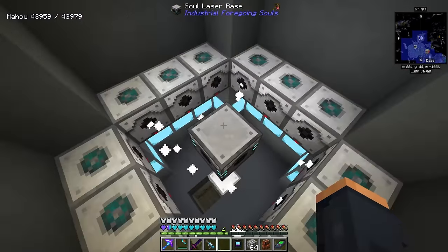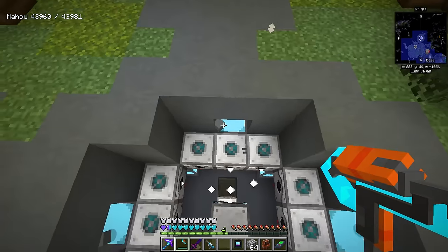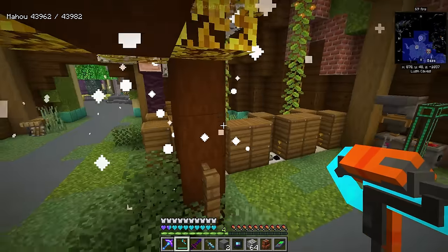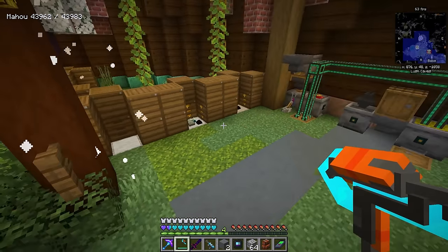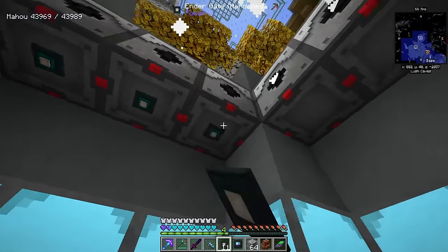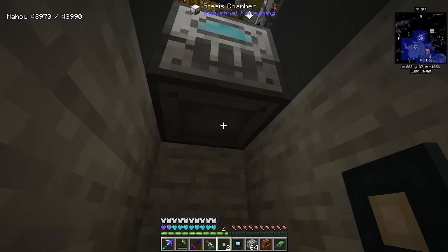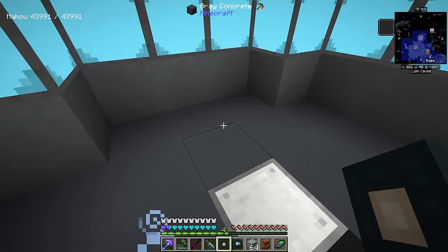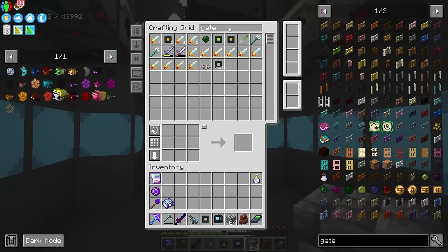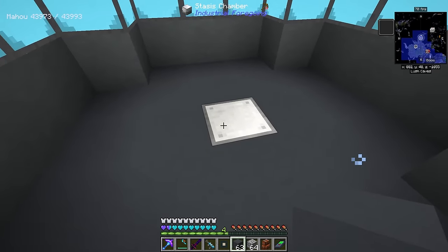It needs a blue laser lens in order to fill it with soul, and then we're going to pipe that soul from the top to any side we want. For now the only thing I really want to accelerate is beehives — this can accelerate blocks up to four times their initial speed. I'm going to power all of these from the bottom for aesthetics, and the stasis chamber needs to be powered too. If you get stasised, hold shift to get out.